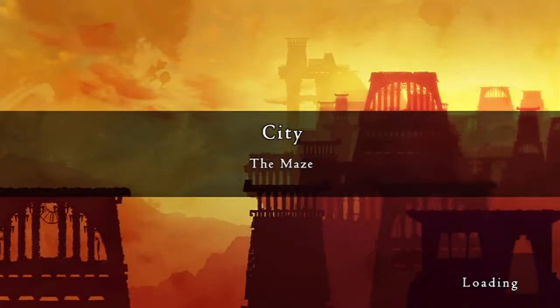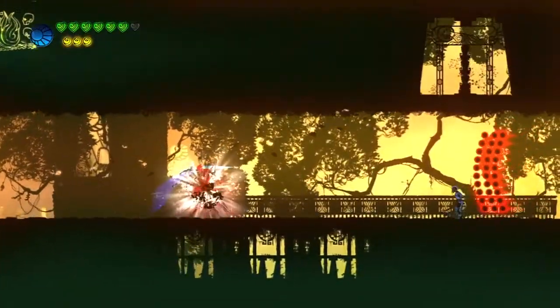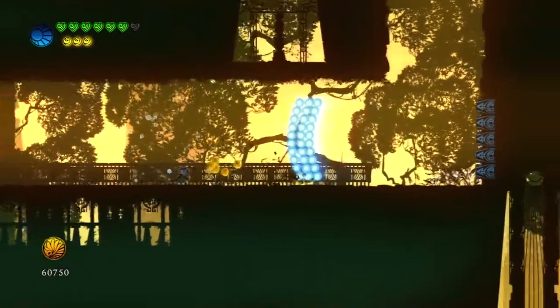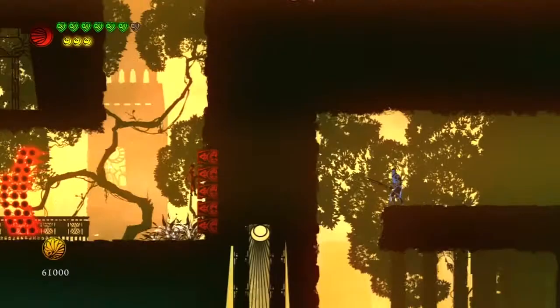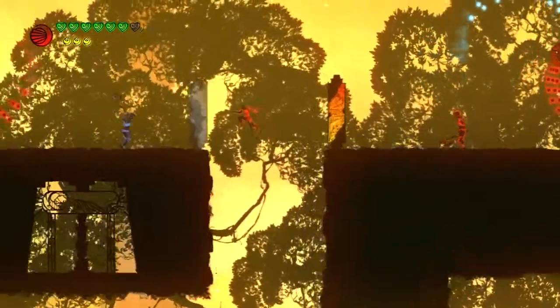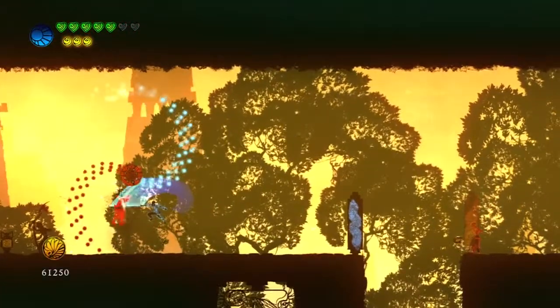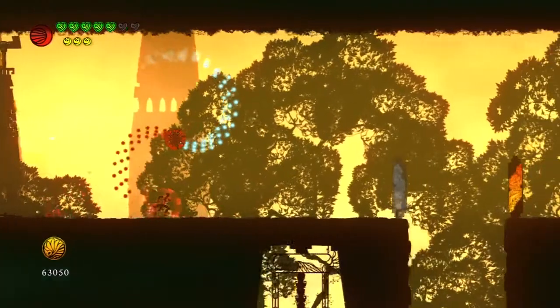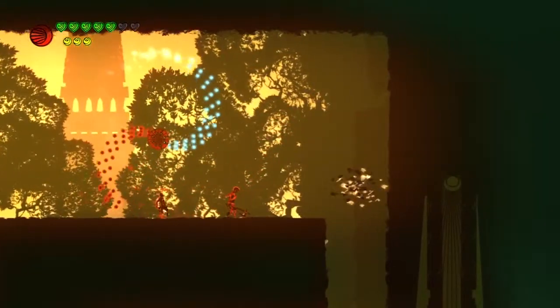Hey guys, welcome out to some more Outland. We're starting off here in the maze in the city. Or if you're really smart, you should call it the Labyrinth. We're going to have a labyrinth of a time? I was trying to think of a good pun, but there's no good pun with this. We all change colors in Labyrinth Zone, actually. I knew that was coming. As soon as you said Labyrinth, I knew that was coming. The code stays in the Sonic games, please.